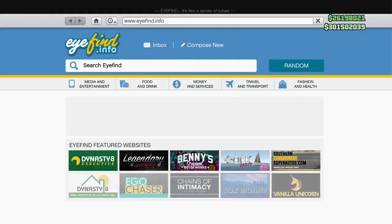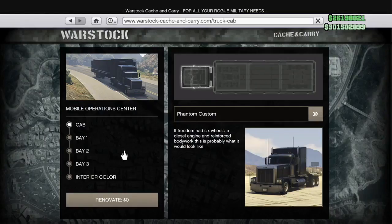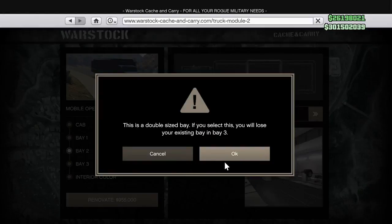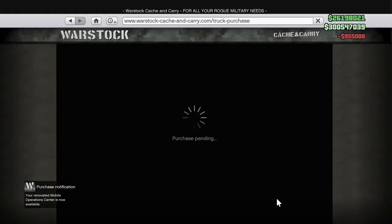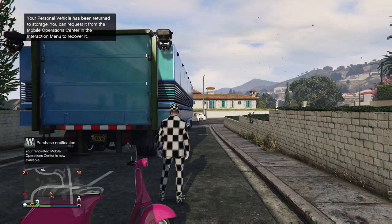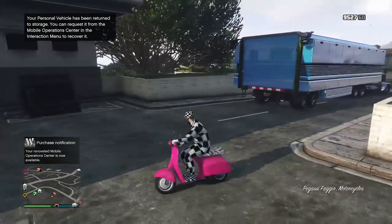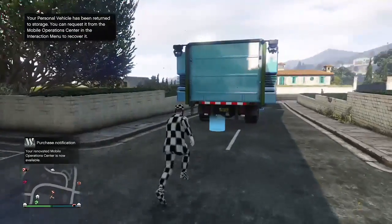The blue circle is going to disappear if you park it even this close. Open up your internet — this is where the 955 grand comes in. Go to bay two and change it to weapon and vehicle workshop, then renovate for 955. You only have to do this one time. Wait for that blue circle to come back to let you know it's been renovated.